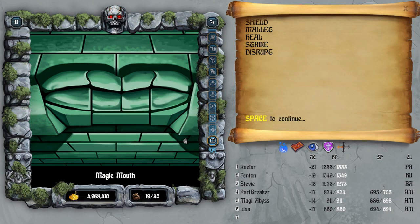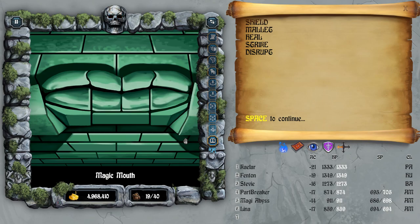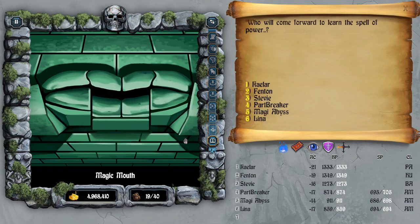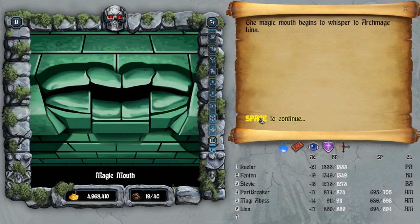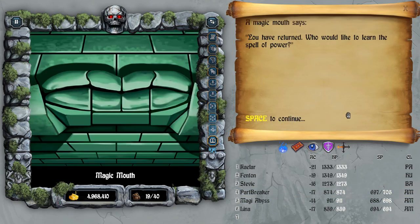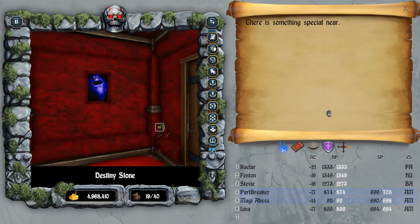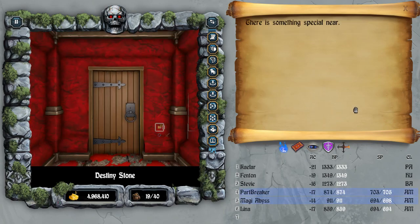The words are: shield, mallet, heal, strike, and disrupt. Those five words - if you type them in exactly - you will get the dream spell. Now you get to pick which archmage learns it. You can come back two or three times to get the other archmages. We'll pick Lena - she learned the dream spell. Now we go back and Magi Abyss learns it too. If you've got more than one archmage, do this - you'll make it easier. Now everybody has the dream spell.